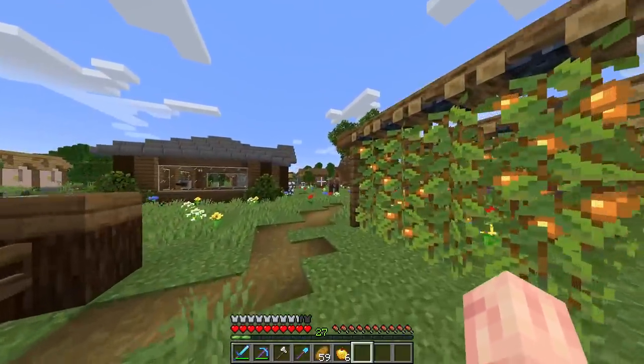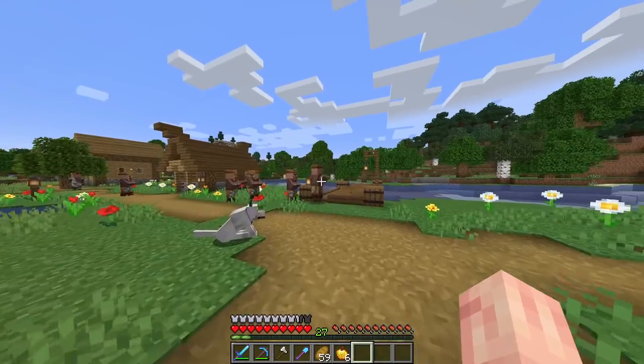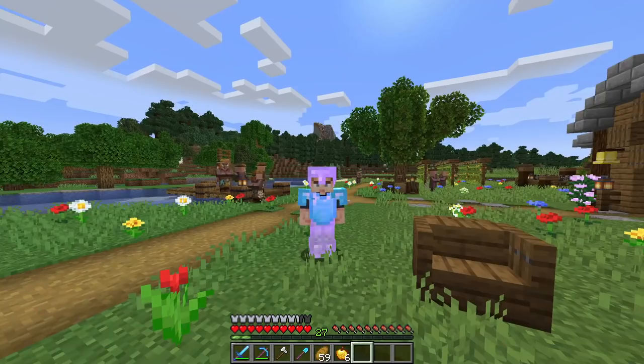One thing I did was take the leaves out from around this cow pen because there were so many villagers and Iron Golems and other things in here. Now I made sure it's just cows. I had to purge a few villagers out of this pen, and the Iron Golems in the town weren't so happy, so I also had to kill all of the Iron Golems. But it's alright — our villager population is coming back up and we're going strong.